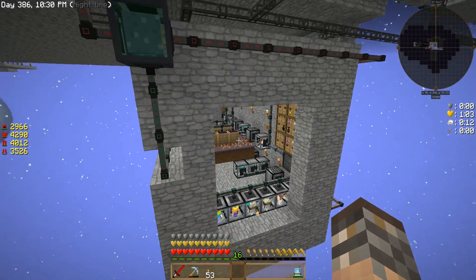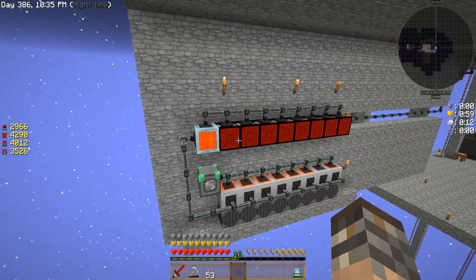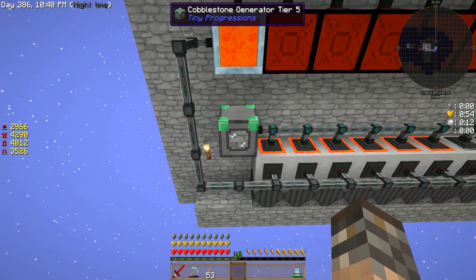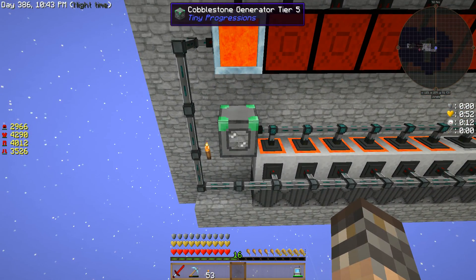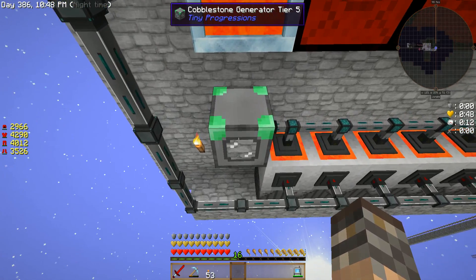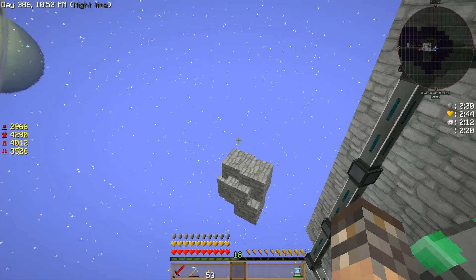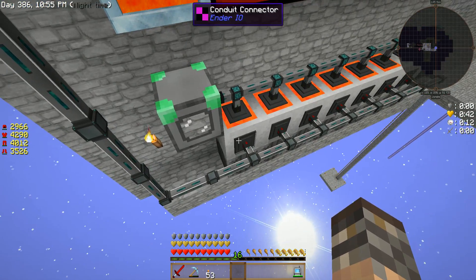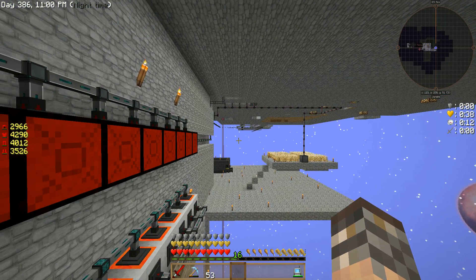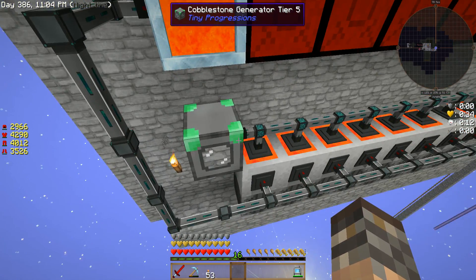We're not going to go in here yet, but outside here is where I set up my Mark II lava generators. That's the same process we had before. We have a Tier 5 generator for cobblestone and it's making plenty of cobblestone. If I click on it, you'll see that I grabbed a block of 64 just like that, so there is a backlog. My power is running as it should, and I have a lot of things on the grid that are running right now.